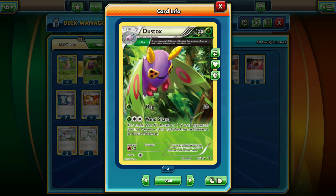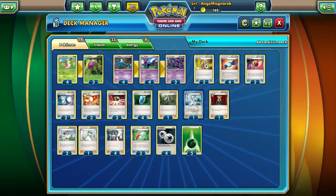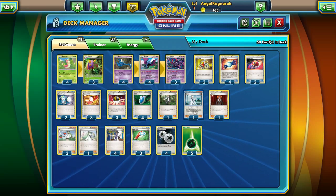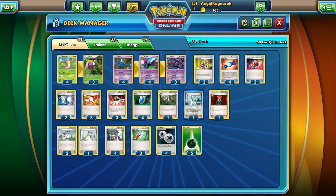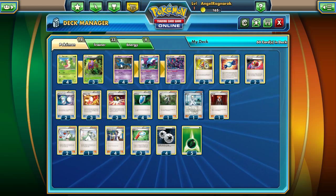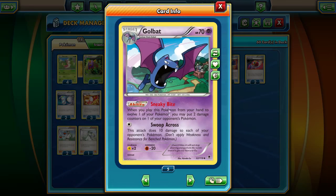Unfortunately Wind Shard specifically targets the bench, so you can't use it on the active, which is a bummer. Swallow is the exact opposite — he can only hit the active for 15 but can't hit the bench. I chose Dustox because we're going to snipe with him and take advantage of the Delta Plus ability. We also have the standard Zubat line — Zubat evolves into Golbat which puts two damage counters on any Pokemon.